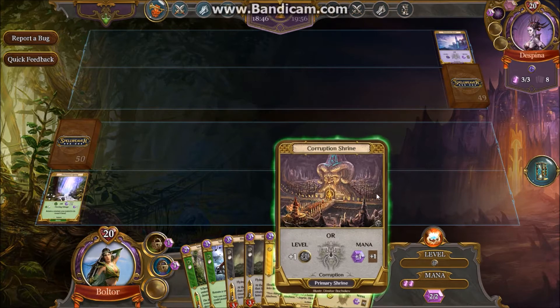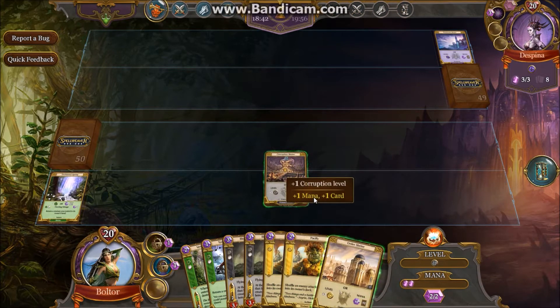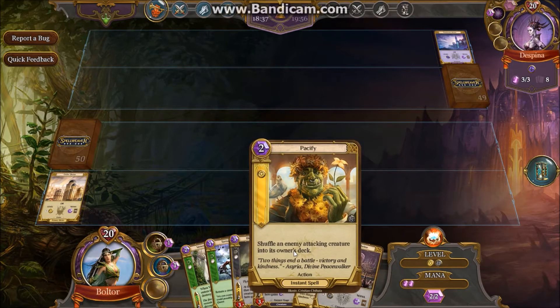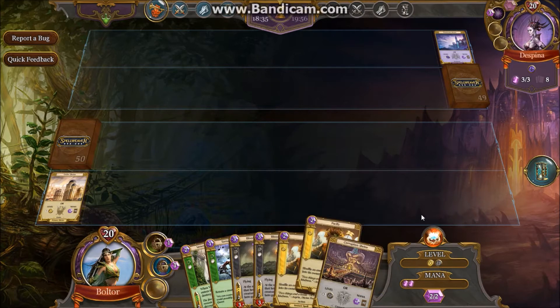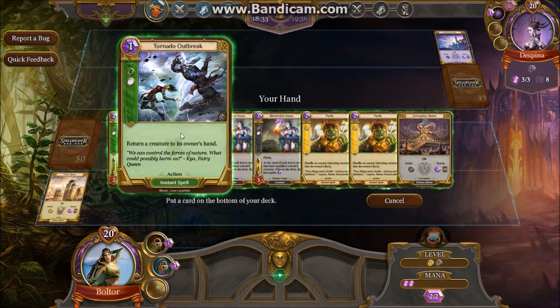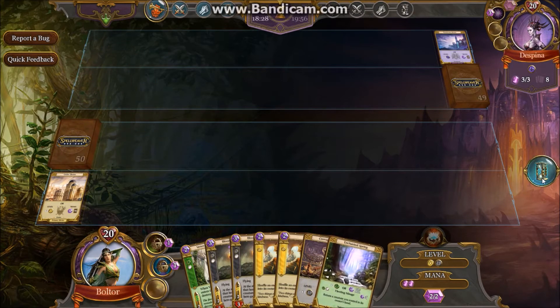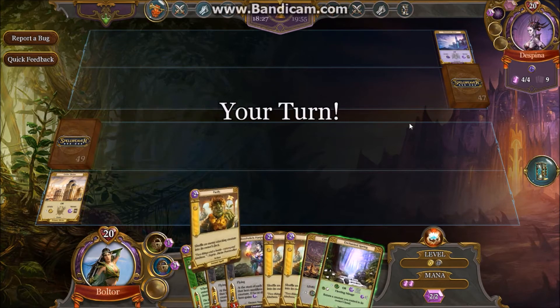She doesn't have a turn three play — this is just beautiful for us. So I am going to play the Order of Trine for level. This turns on Pacify and enables us to play it. I'm going to send back the Tornado Outbreak. This one we can play for nature level, so we can have all three colors enabled.